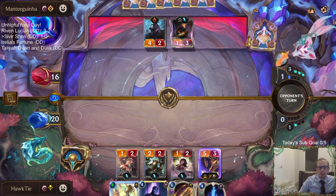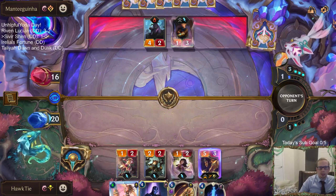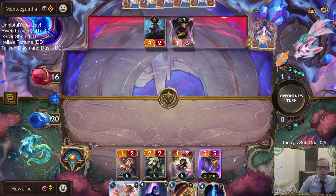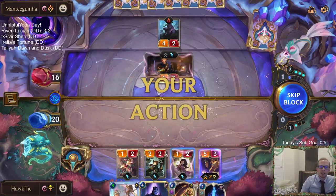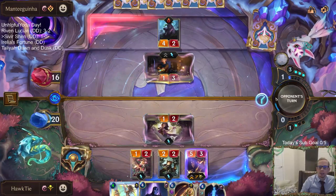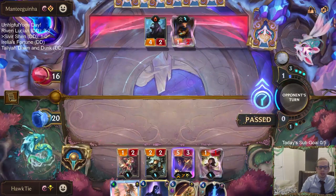The worst case scenario is they have a Mystic Shot that kills two different things. The problem with passing is I don't have one of these things next round instead of two things. Okay, so they had to use a Static Shock — that's not the worst case scenario.